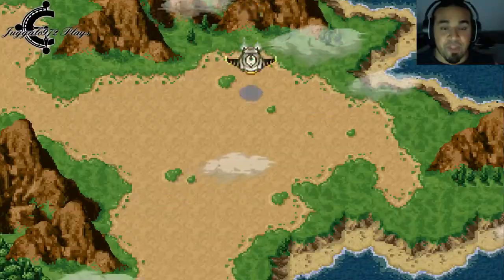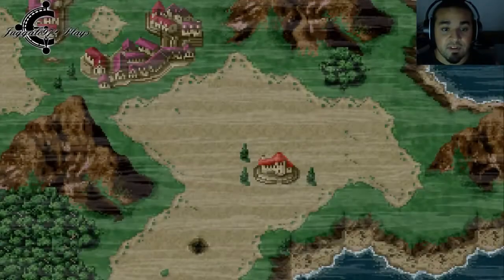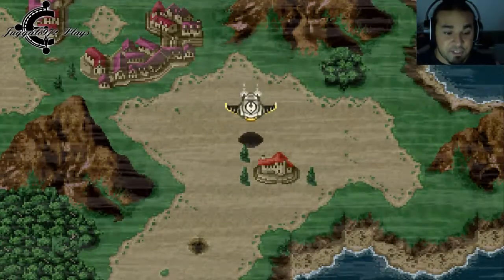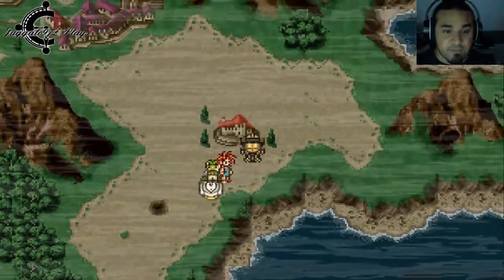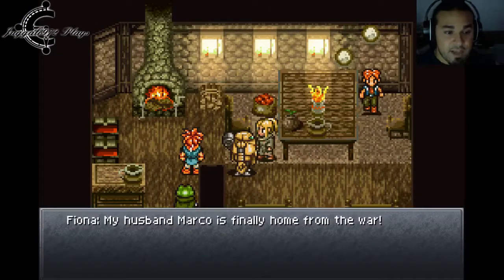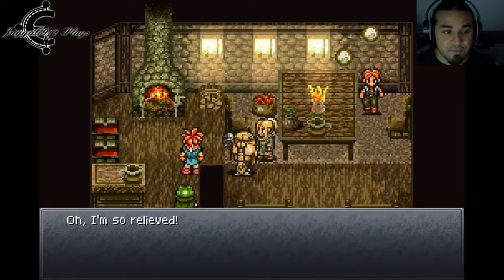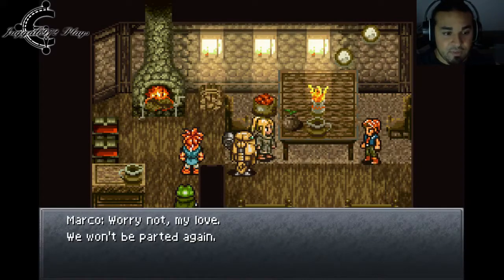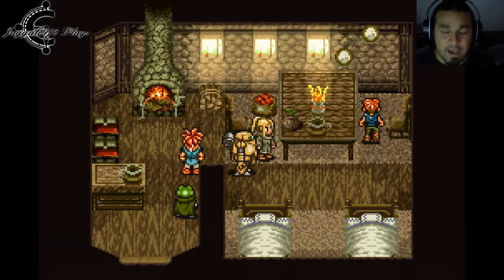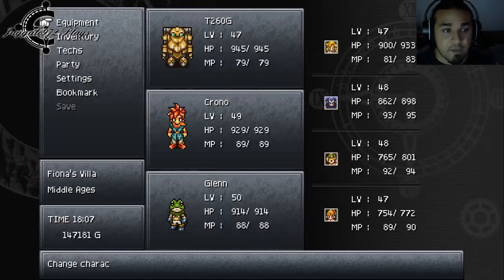So let us come forward. As you can see, there's this little drop of quicksand right here. We need to talk to Miss Fiona right here at Fiona's Villa. Her husband Marco is finally home from the war — she's so relieved. He came back in one piece.